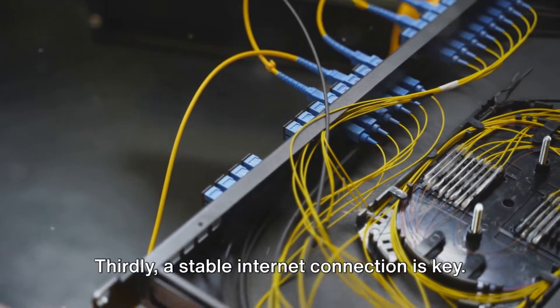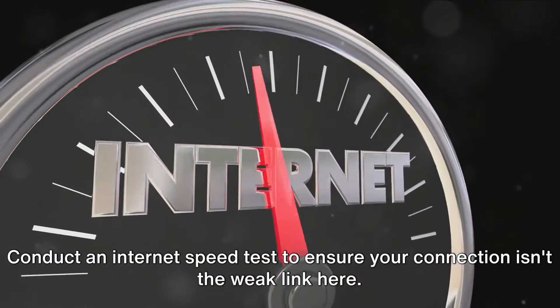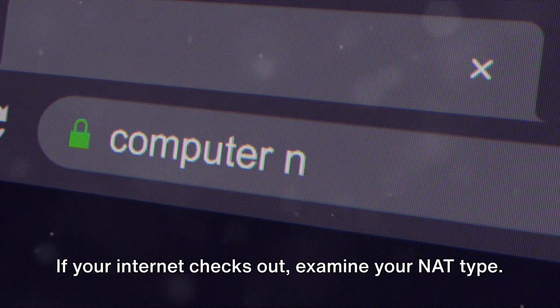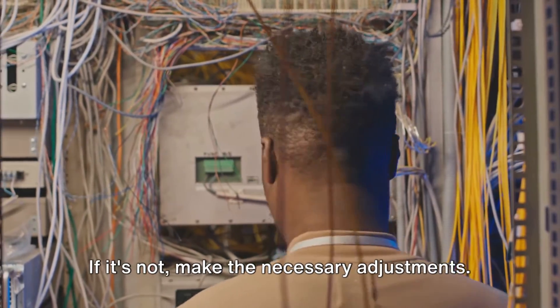Thirdly, a stable internet connection is key. Conduct an internet speed test to ensure your connection isn't the weak link here. If your internet checks out, examine your NAT type — it should be set to open or moderate. If it's not, make the necessary adjustments.